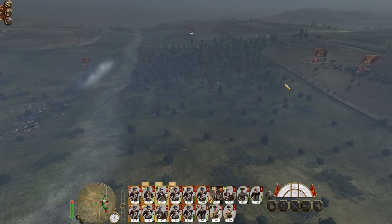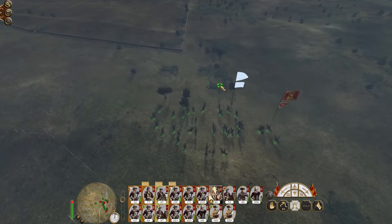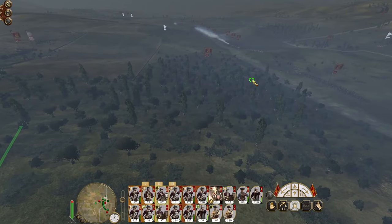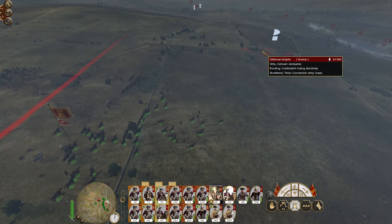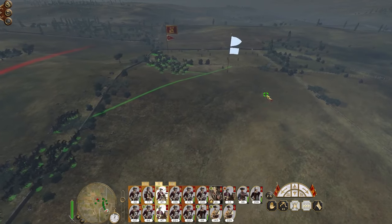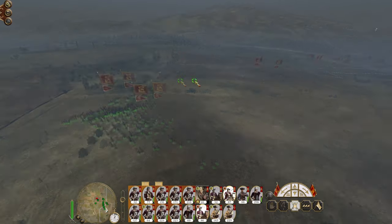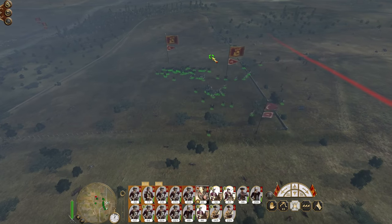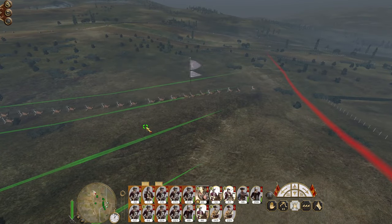Looks like for the most part we've got them. Let's focus on my general wiping out the riskers of souls. My general will go after the janissaries alongside this cavalry. Kill the last of these bashi-bazouks and then support the regiment of horse against this unit. Excellent - everybody else bring them together and attack the last of these janissaries. The camels are going to escape but that's a good victory.